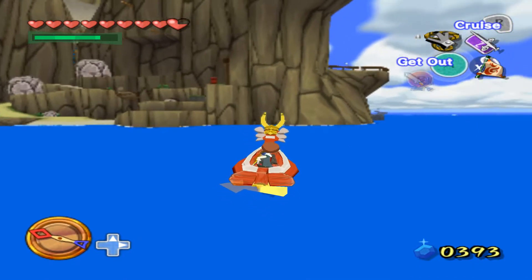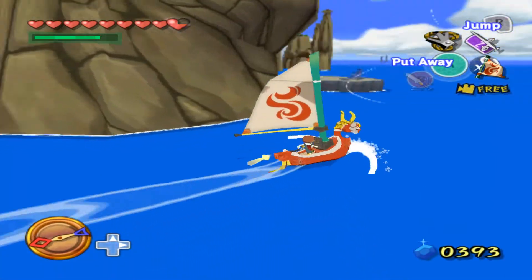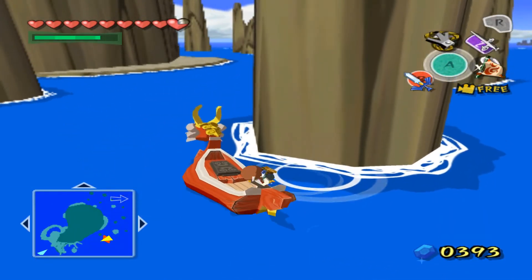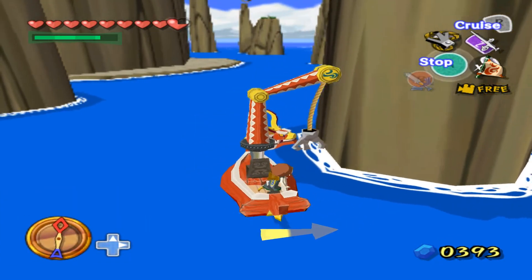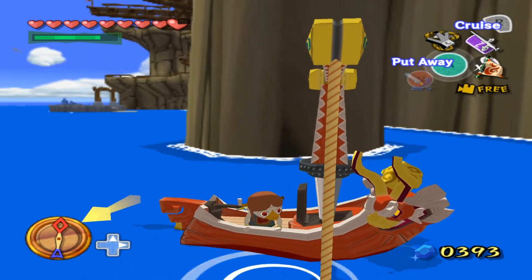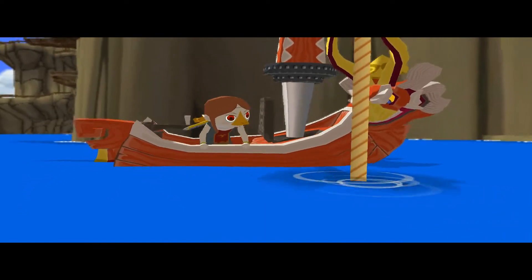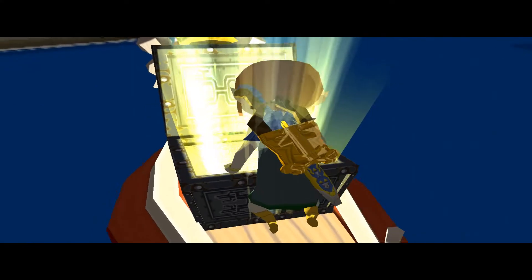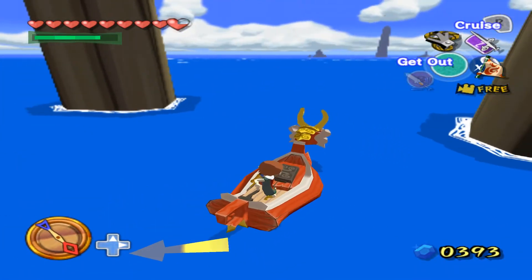It's around the back side somewhere — there it is. Did not mean to get out of there. Somewhere right around here — just listen for the music. Come on, be something good. We need this to be good. Come on, be the leaf. Be the Picto box, whatever — be anything. We've got a Tower of the Gods small key. So useful.